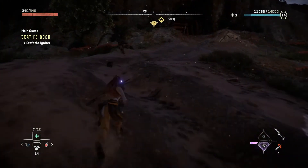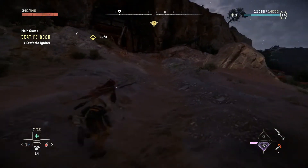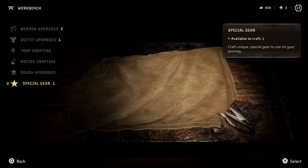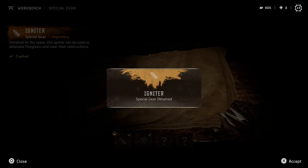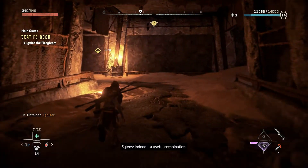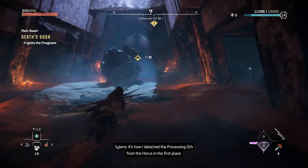Hopefully the second Leap Lasher didn't see us — they're really hard to take out. I'm sure there's going to be an easier way in the future. Right now it's just difficult. So we want to make special gear — an igniter. All those things we couldn't do before because of the red crystals, we can now. It's how Sylens detached the processing orb from the horse in the first place.